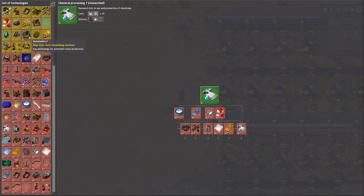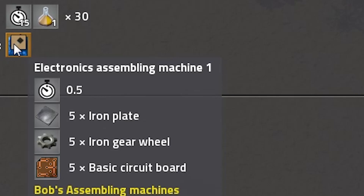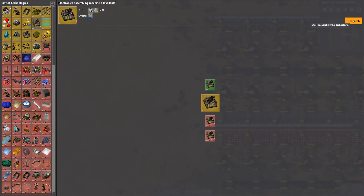I'm also going to unlock electronic assembly machines. It's optional, but it will help because we unlock a smaller version of the assembling machine that can only be used for electronic components.